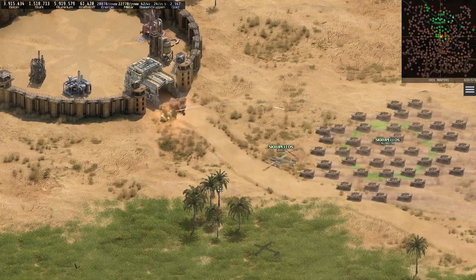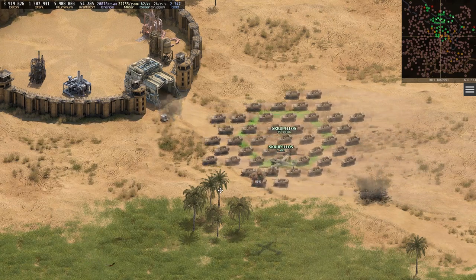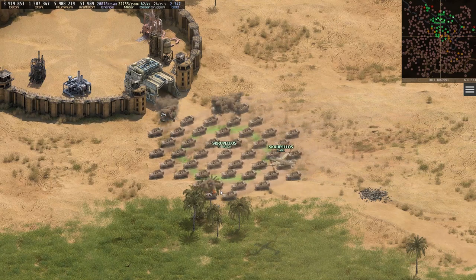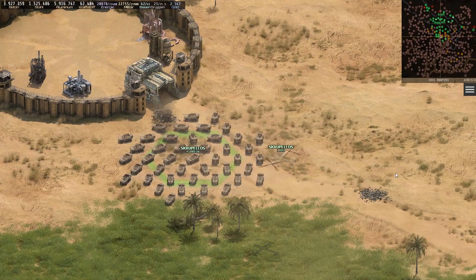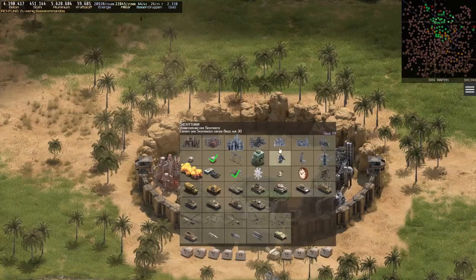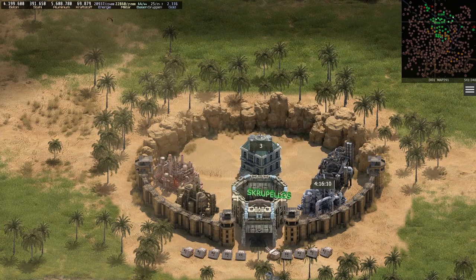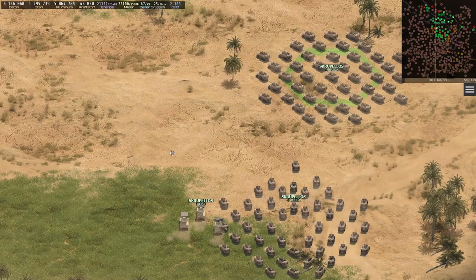The number of groups depends on the number of bases. As visible in that battle in the morning, I reach my limits with the current number of groups when I attack well fortified bases with many level 3 flags. New bases require more command bases, which I construct mainly in bases that are safe because of their location. Therefore I avoid front bases for this.